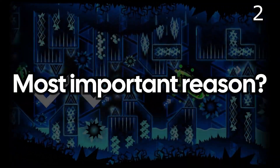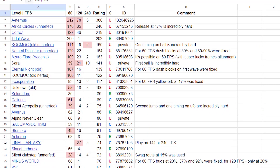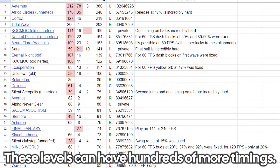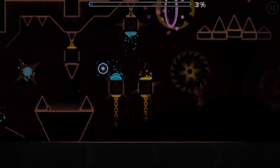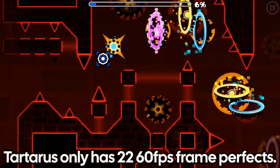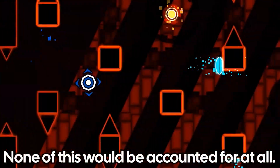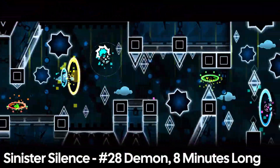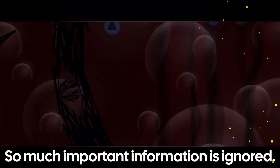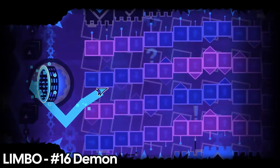But possibly the most important reason against this method is perhaps the simplest one: what about the rest of the level? Ranking levels this way ignores literally every other timing and obstacle in the level and what makes it hard in the first place. A lot of top demons have around 20 to 50 60fps frame perfects, but I'm pretty sure there were more than 22 timings in Tartarus last time I watched it. All of these other insanely difficult sections and timings are just ignored completely in the difficulty calculation because they don't have any frame perfects. Longer levels with easier gameplay would be seen as easy despite clearly being an immense endurance test. All of the factors behind what makes a level hard are just completely ignored — the process of learning the level itself, the memorization required, the stamina required, and everything else.